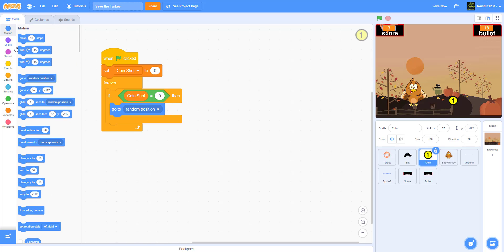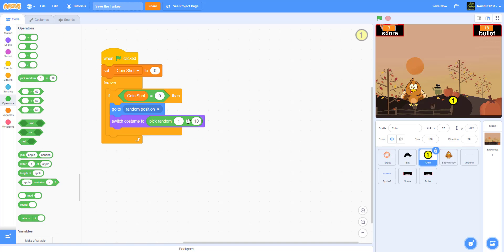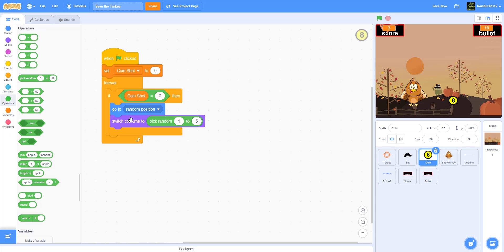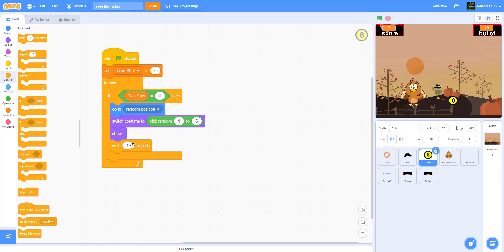We switch the costume to pick random one to five, since we have five costumes. We have the one-point coin, two-point coin, three-point coin, five-point coin, and eight-point coin. These different coins give you different score values. After switching costume, we show the coin and wait two seconds before doing it again.